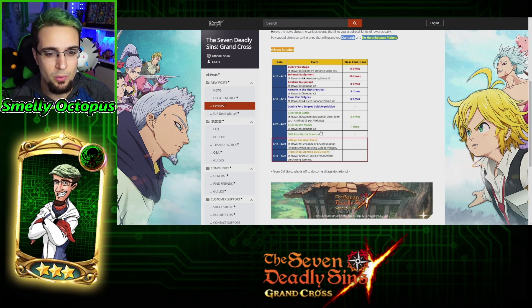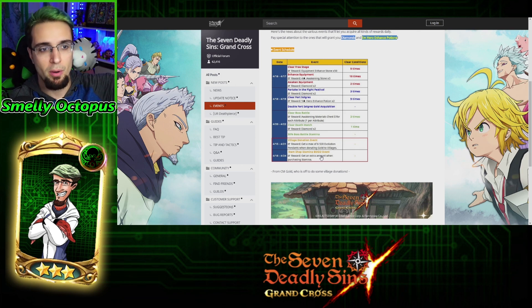Half energy reward, and then it's going to go into the village donation, item shop, and the stamina BOGO event — you buy one stamina and get double. So it's really good for buying stamina if you want to, or just use friendship coins and the energy pots. The guild has energy pots, and every time you pull silver coins, those are energy pots.